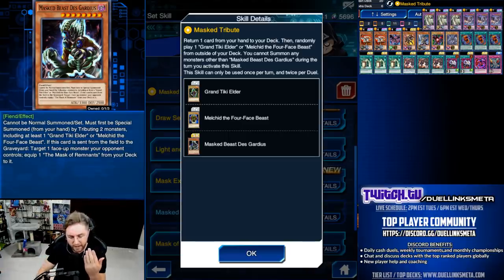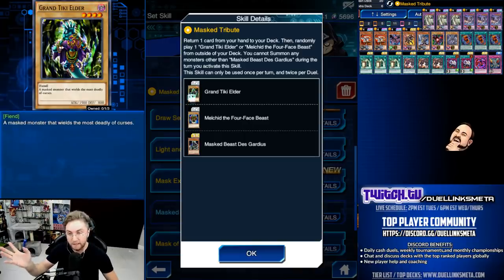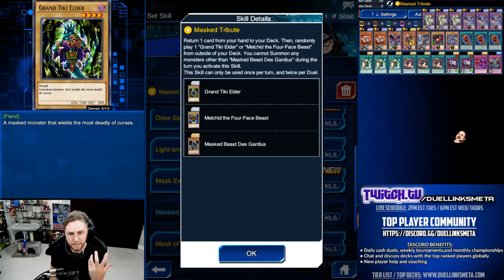You return any card from your hand to the deck, then you randomly place a 1500 attack normal monster onto the field — Tiki Elder or Four-Faced Beast. They pretty much have the same stats, both being 1500 attack. You cannot summon any monsters for the rest of the turn, but you could normal summon, set, or special summon before activating the skill.